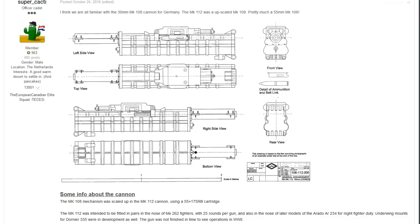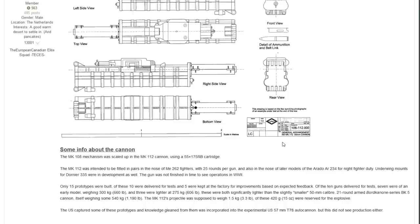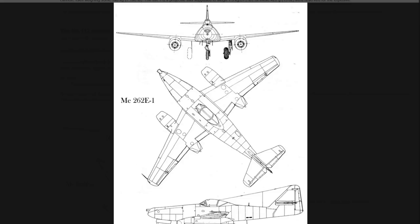The next suggestion is from Super Cacti, covering a 55mm cannon - a development of the MK 108. The Germans wanted to go bigger with the MK 112, scaled up using a 55x175RB cartridge. The MK 112 was intended to be fitted in pairs in the nose of Me 262 fighters with 25 rounds per gun, and also in later models of the Uhu for night fighter duty and under-wing mounts for the Do 335. Only 15 prototypes were built, with 10 delivered for tests.